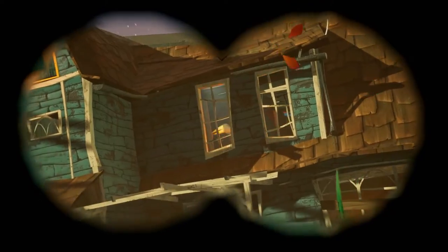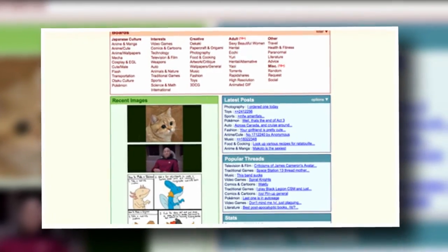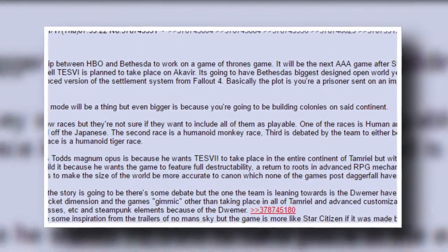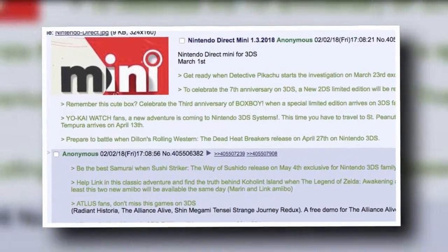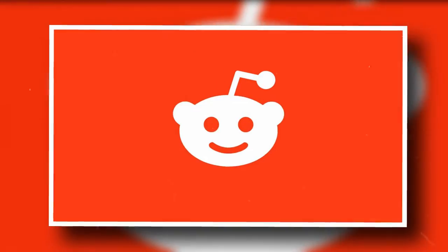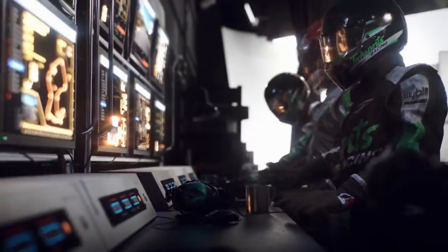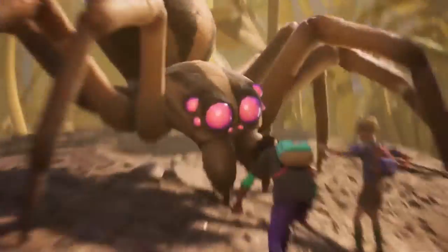Most video game leaks originate from 4chan, the anonymous online messaging board. While it would make sense why someone who's actually from the industry may want to keep their identity hidden, having no form of identification whatsoever only lessens the legitimacy. Reddit is also a popular platform for posting video game leaks, and while also anonymous like 4chan, users will need to make an account to engage on the platform. A few things to check for here is how old the account of the person posting the leak is.